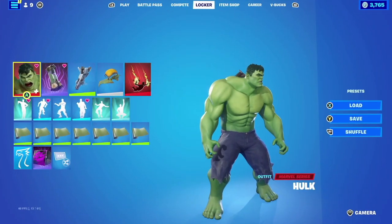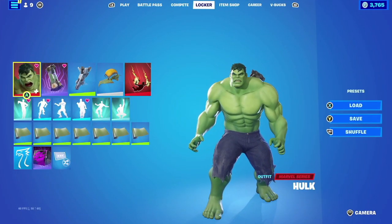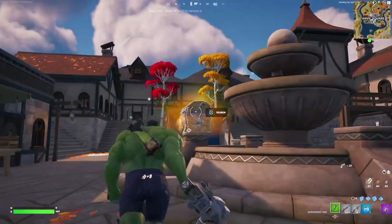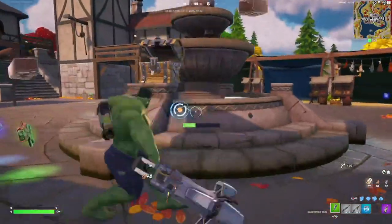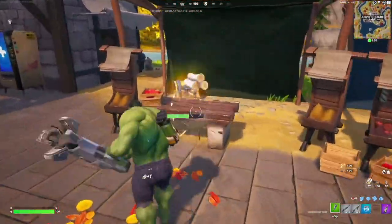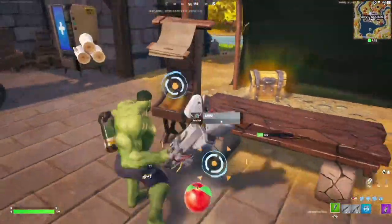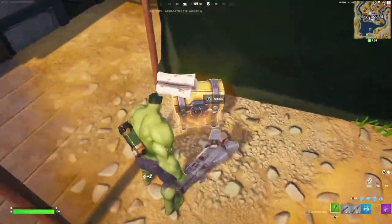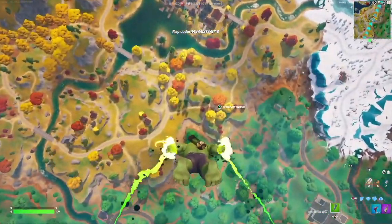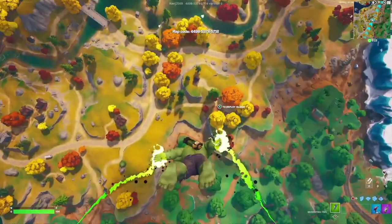For our second combination with default Hulk, we're pairing it up with the Blaze Canister as the backbling — it looks like gamma radiation in a container, so it matches really well. For the harvesting tool we're going with the Leg 209 again, but this time as a harvesting tool, because he could have used it as a weapon whenever he fought some robots. For the contrail we're going with the Doom Drop from the Marvel series.